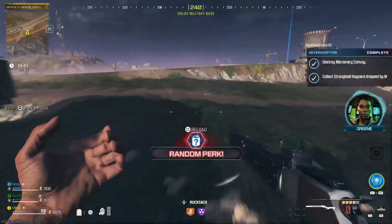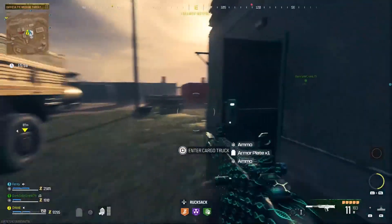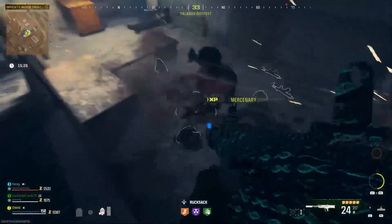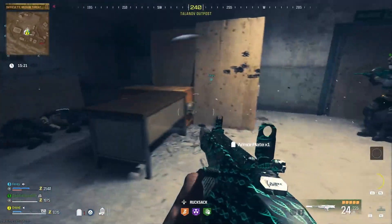You'll notice that the strongholds are marked on the map so you can find those pretty easily. Once you're in there you need to drill the safe. You'll be getting reinforcements gunning after you while you're drilling the safe, so make sure you're staying safe and don't get downed and lose out on this loot. Once that two minutes is done you'll find yourself with some very decent loot — for example I got the fortress keycard and I also found a nice three plate armor vest, which will be very useful at the start of the next games.